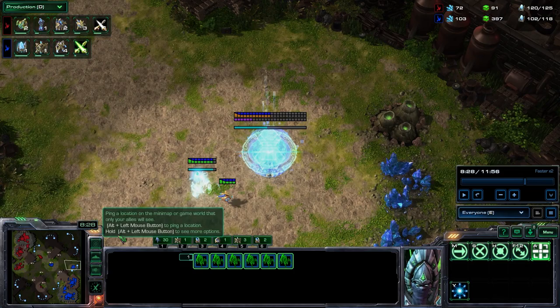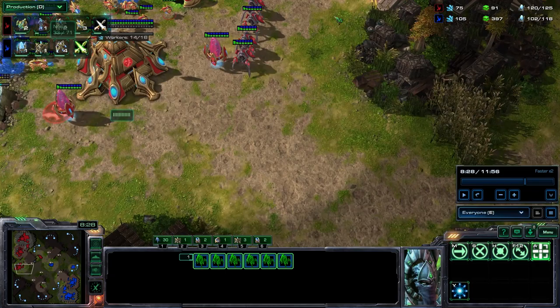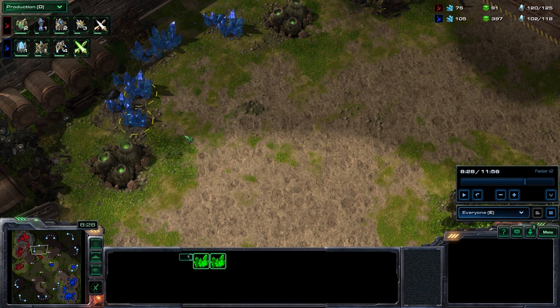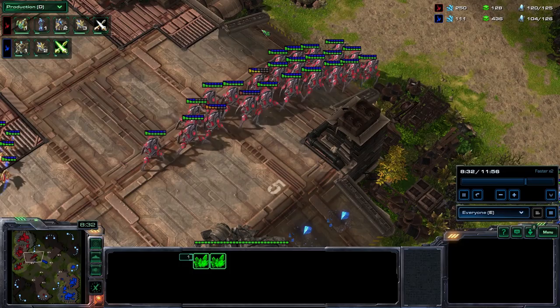Now we're going Dark Templar. My plan here is basically not to take a fourth. Because in this position we're already so far ahead, we don't really need to do anything crazy. Getting a Dark Shrine — I think this is the easiest way to play. Expand really slowly at this level, because the slower you expand, the more chances you get to win. If you take a really fast fourth, you basically have to play defense and use only basic units. Whereas if you play a slower expansion style and let them expand first, then you get to throw the punches — go for the DT drop, or go Disruptor. There's a lot of chances like that if you're the player who expands slower.